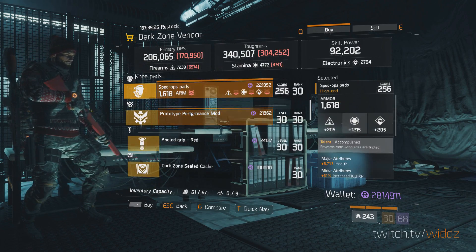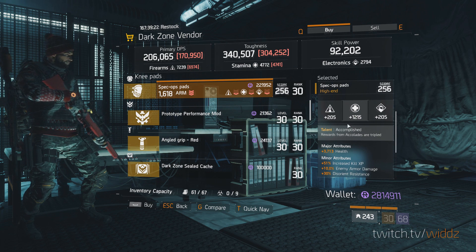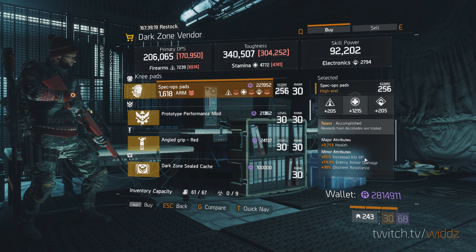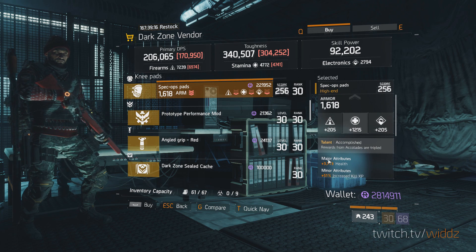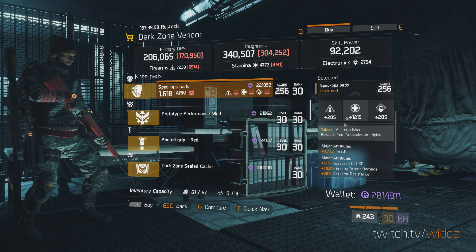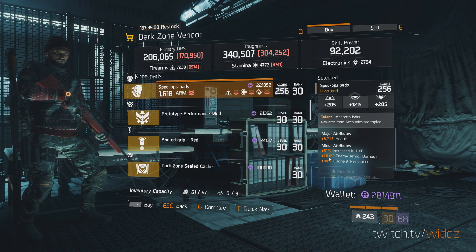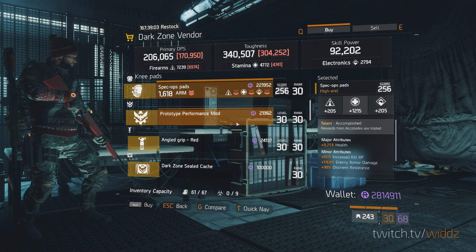M60 - garbage, accomplished. Okay this is a pretty decent accomplished kneepads. You get the increased kill experience, you get the enemy armor damage which you need if you want to do PVE right. You just roll the health and the armor and bang. Sure the main stat is not the best, but for PVE this would definitely work because these are the keys: increased kill experience, enemy armor damage, and accomplished. So it's a good pickup if you didn't pick it up last week.